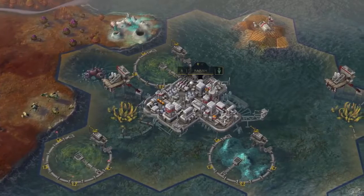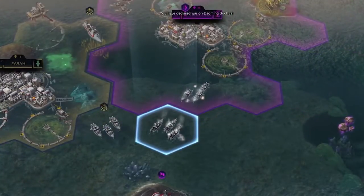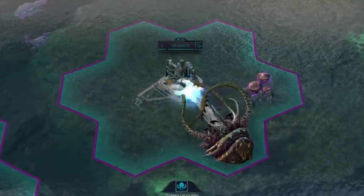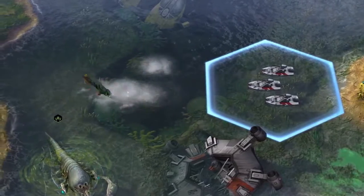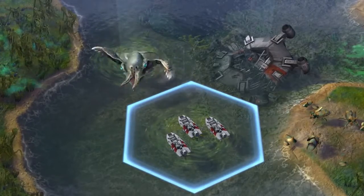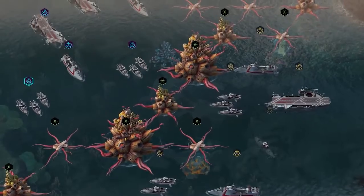But expand cautiously, as ocean cities are more susceptible to attacks from neighboring civilizations and sea creatures alike. Deadly rippers and makaras lurk within the ocean depths, ready to strike, while the monstrous Hydro Coral has the power to stop armies in their tracks.